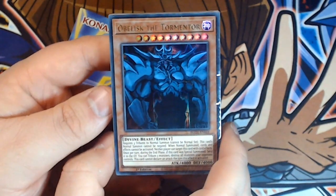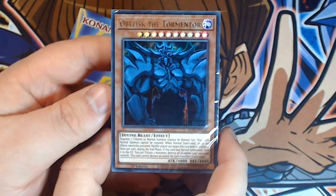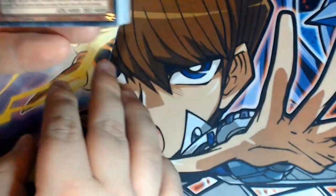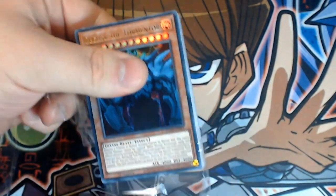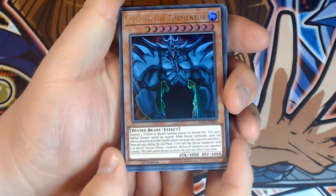Obelisk the Tormenter — a big beefy boy, absolutely love him. Look at those guns, those massive chest muscles — he's just ready to absolutely pummel our opponents. 4,000 attack, 4,000 defense — they don't get much bigger than this. Let's go ahead and open these up. We'll get a nice close-up of Obelisk himself so you can see that in a bit more detail. Looking absolutely awesome as we'd expect.